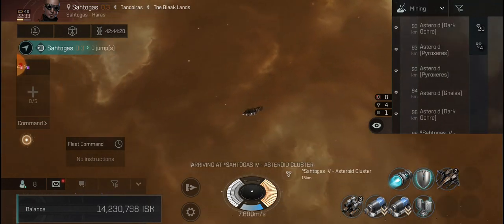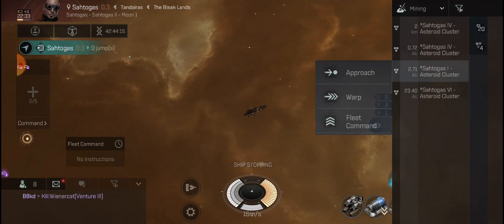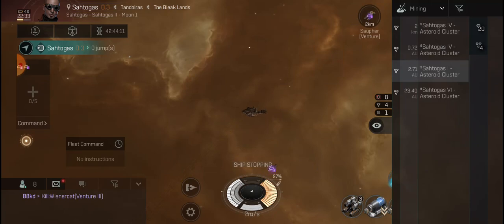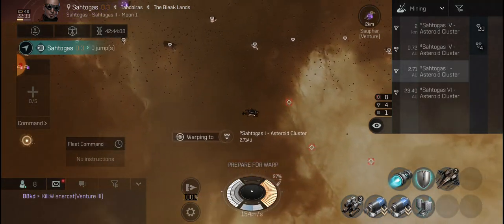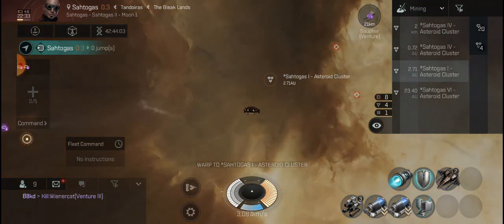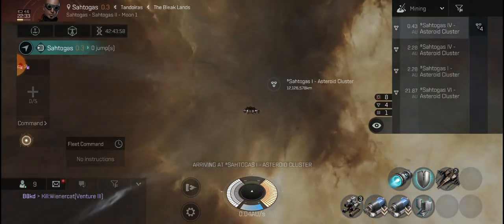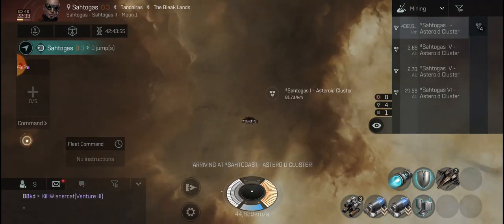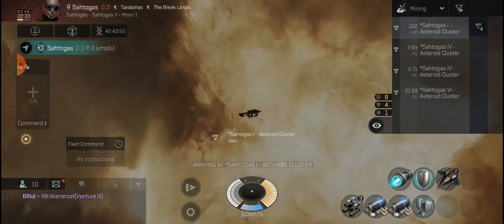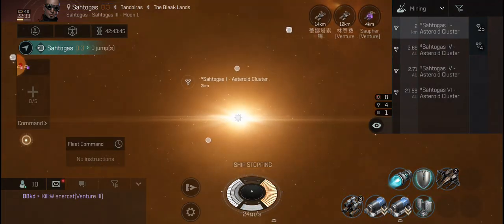Is he there? Nope. No miners? None. I'm gonna go to I. 2.71 AU. Well, that means something might have harassed that miner — cause all he was doing was just sitting there. Maybe he's suspicious. Just warp in, warp out. Nope — there's still one more. Oh wait, there's one here, 12 kilometers. Orbit the 12-kilometer one.